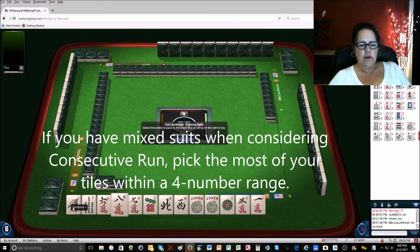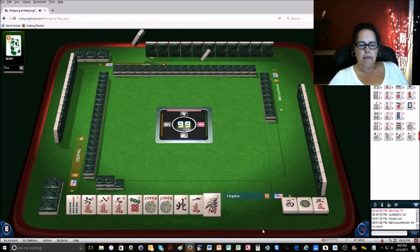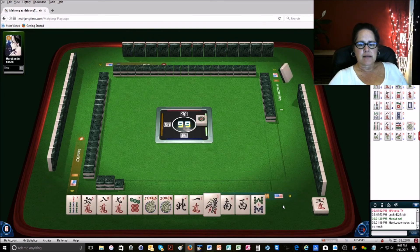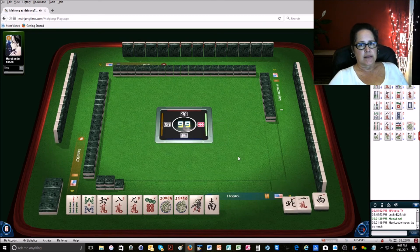We're going to pull off all these 1s, and I think because we have all these 1s, we're going to have to break this up and use a wind — we'll use a west, and then we'll use the 1-3 crack. We're focusing on a consecutive run. We picked up an 8, and now we can get rid of more of these. So we're having to pass 2 winds, and that's not so good. But at least they're a north and a west, and not a north and a south — that's why I didn't pick that south.